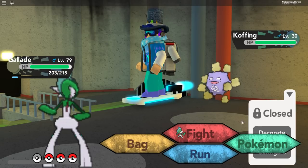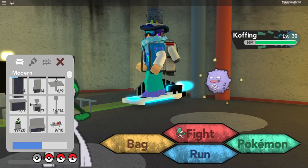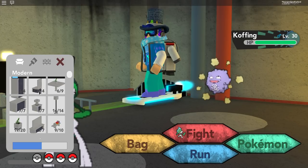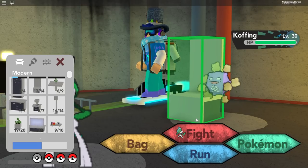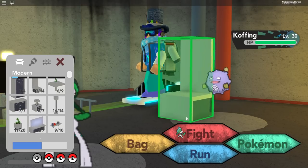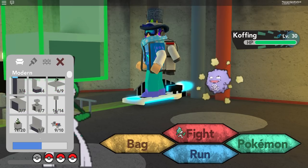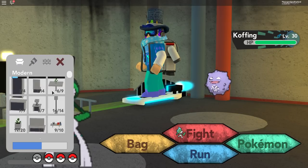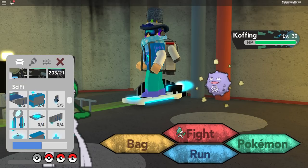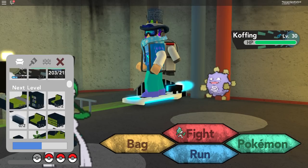What we're going to do is click on Decorate just like so and go down to a chair. We need any chair to place down. I'm going to place mine somewhere around about here, just where Koffing is. Basically, wherever you place the chair is wherever people will see you. Whenever somebody goes into a battle they will see you just standing there in the battle — it's absolutely crazy and people freak out when they see this.